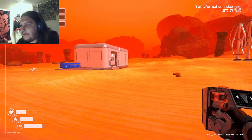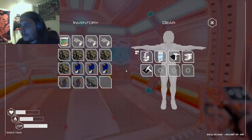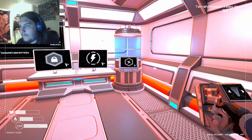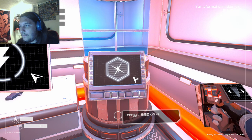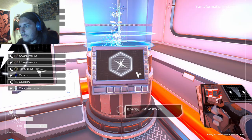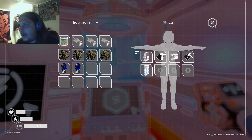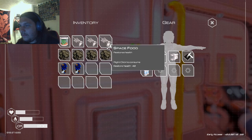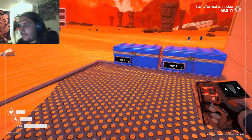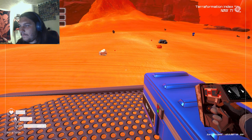We're almost done with this episode too. Dang — I'm having a lot of fun with this game already. We need more oxygen, now we can have more oxygen. Yay. Now what do we need? We need more iron. Gosh, the amount of iron that we need. Jump cut — I have got a sufficient amount of iron.